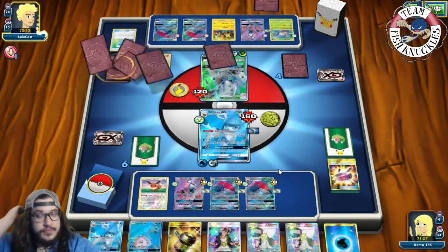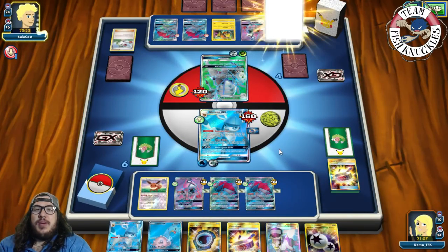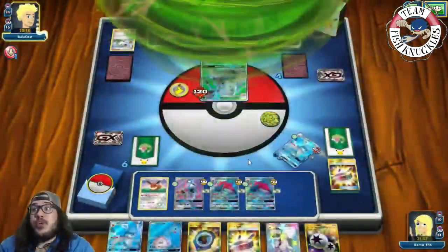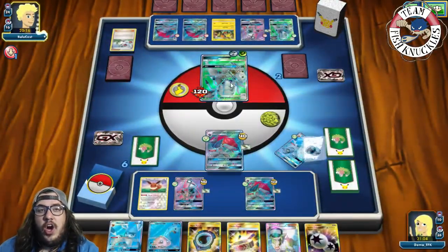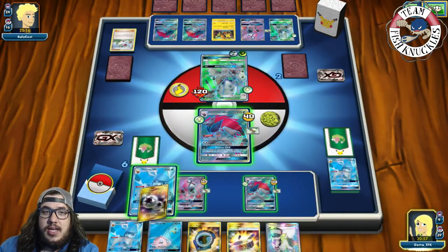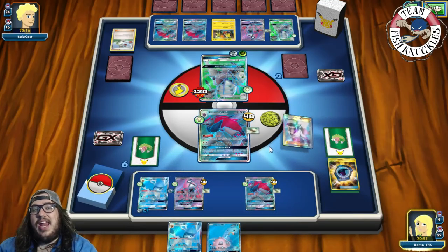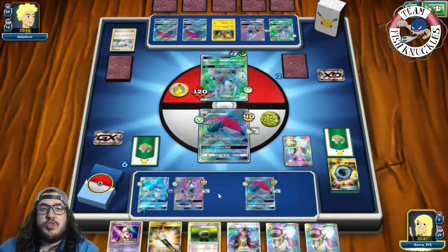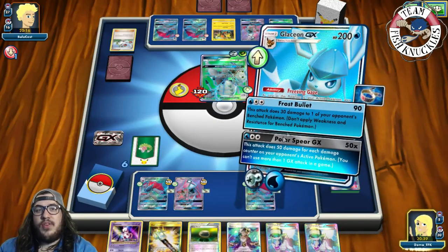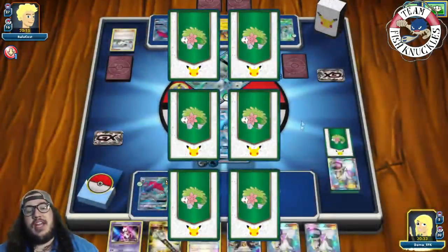Oh my goodness — we can actually win! We can Aqua Patch, get Glaceon powered up, and take a knockout! Opponent does Armor Press so we take 20 less damage. We retreat to Glaceon, DCE, Aqua Patch, Choice Band — and we actually get the knockout with Frost Bullet! There's a Guzma and Fieldblower, but Fieldblower isn't relevant. We retreat into Glaceon and go for Frost Bullet, putting 30 on a Zorark.